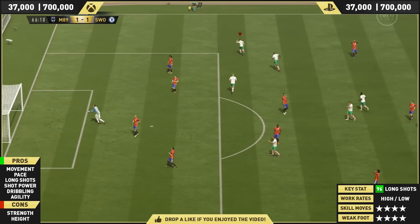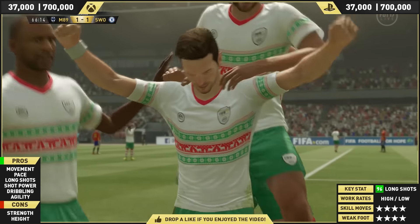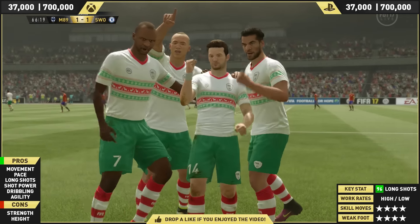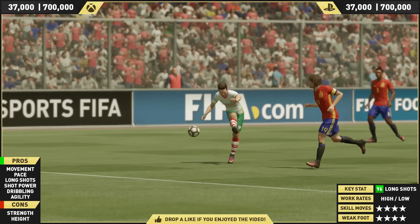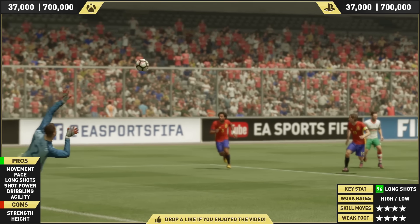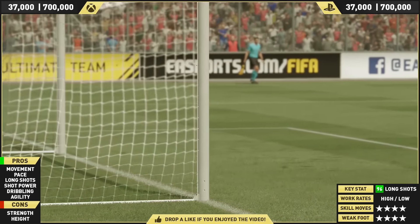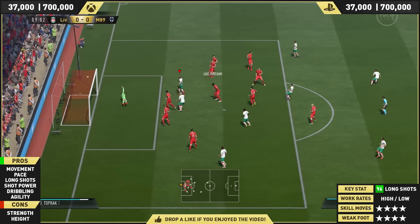Look at that strike for an example — from the corner of the area, smashing it across the keeper, and it will go into the net. As you'll see in the Willian review that should be out later today, those shots are broken on this game. And if you hit them from that kind of angle, and I say 'should' — if he's got good long shots — they fly into the back of the net. So that is the key stat of the day: 96 long shots. Honestly, from range, he can finesse them like you've just seen there in the background.